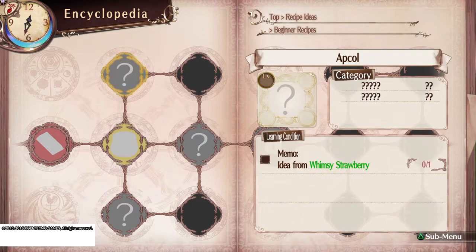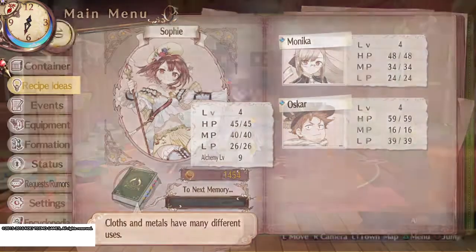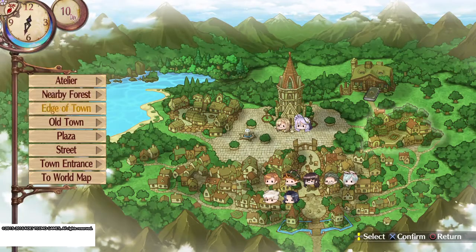Apcol — there we go. Idea from Whimsy Strawberry. You can gather it at Merbert Farms in the patch to the left, or you can buy it from Marguerite, which is what we're going to go do now.